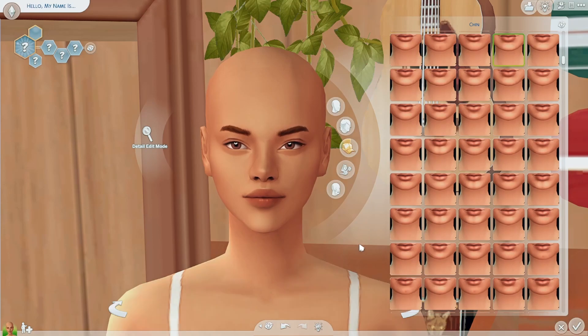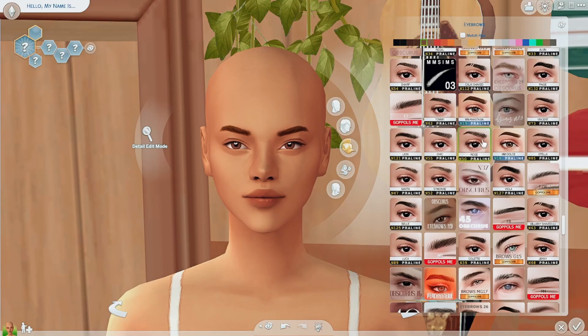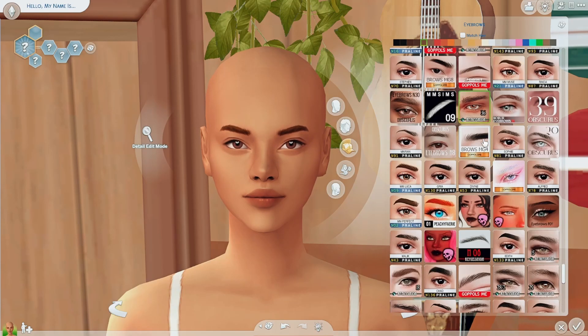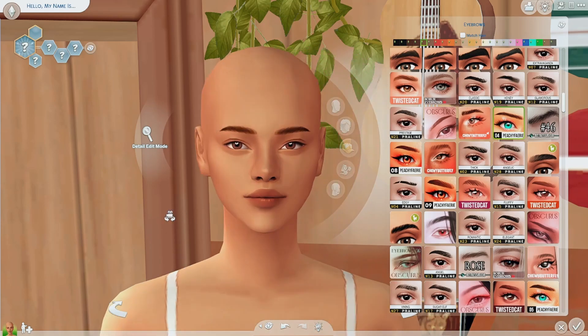I think our base is done, so let's go for eyebrows. My favorite eyebrows right now are by Peachy Fairy, number four. They're very nice straight eyebrows — very thin — and I just like how they look. We'll go with these. I really like how she's looking so far.